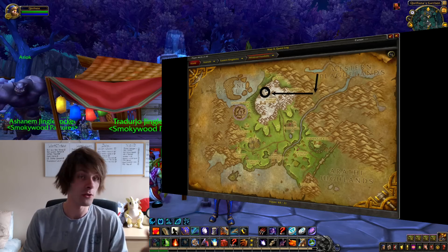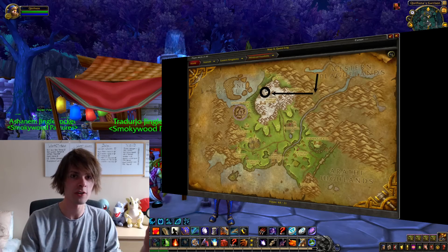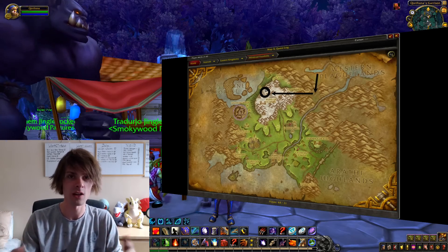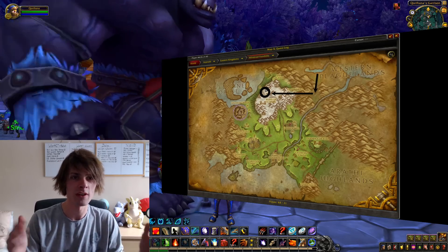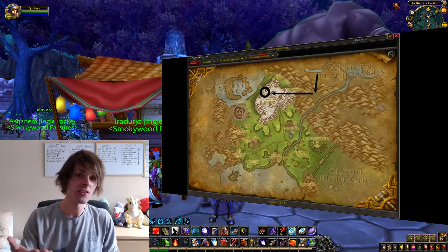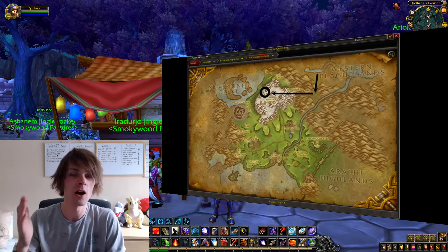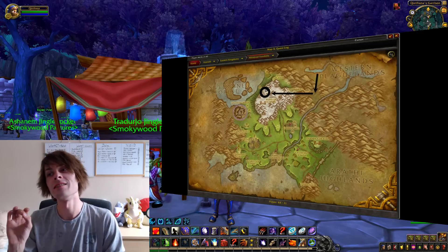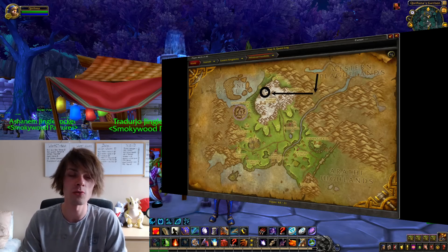You can also make the Snowmaster 9000, a nice engineering doodad with a cool visual effect — more of an aesthetic item. Frost oil sells at high demand throughout the entire Wintersvale period, so it's definitely worth looking into if you have some spare time and can get hold of that recipe.